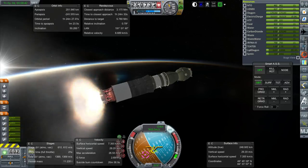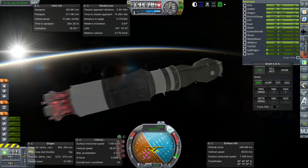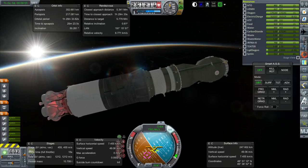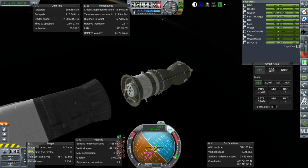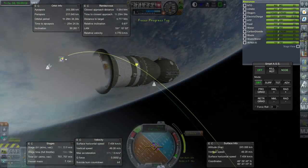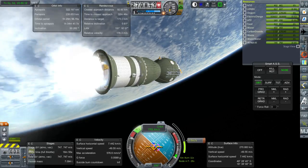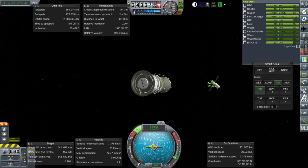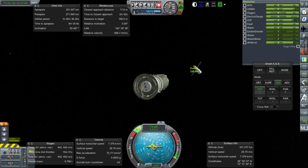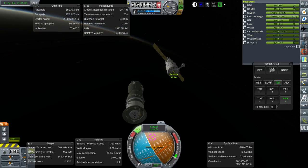Here we are getting to orbit with Progress — still some inclination difference but within one degree. Progress is away. I packed in 700 meters per second of delta-V, which is way more than Progress normally has, but I added fuel — the orbital module, usually used for supplies, is currently just filled with propellant. Sort of a different sort of Progress altogether. It makes sense that they would use an older one retrofitted like this. Here we are lining up with Zvezda and docking — you can see the probe and drogue on the Zvezda tail.